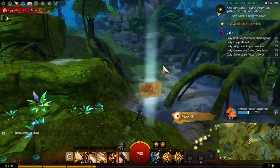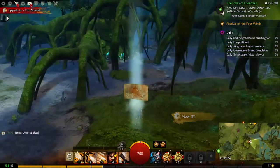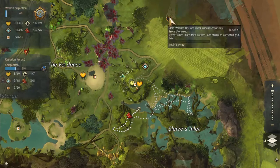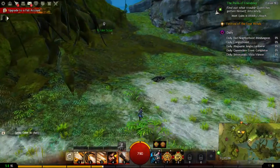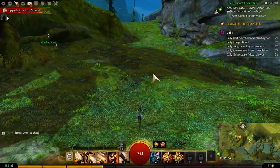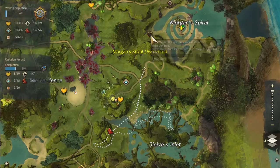Everything in this area is pretty much done. We go northeast where there are more quests and undiscovered areas. We're already level 16 — it happened so quickly while we were just running around doing quests. Eventually we reveal more of the map, get a hero point, find a new quest, and find another waypoint.